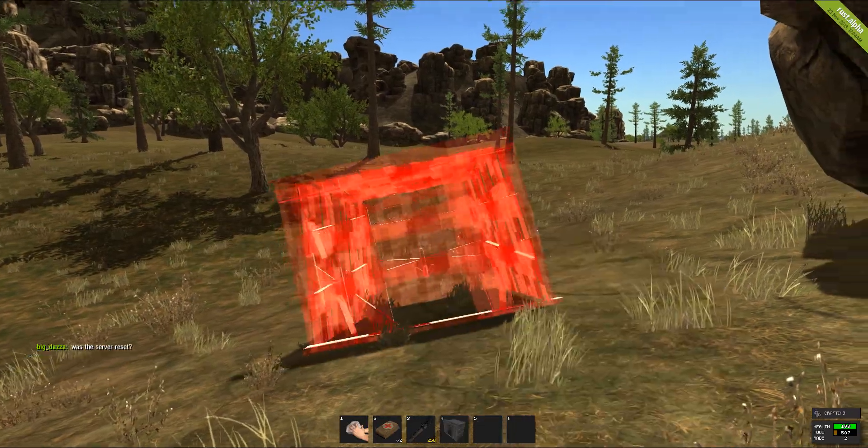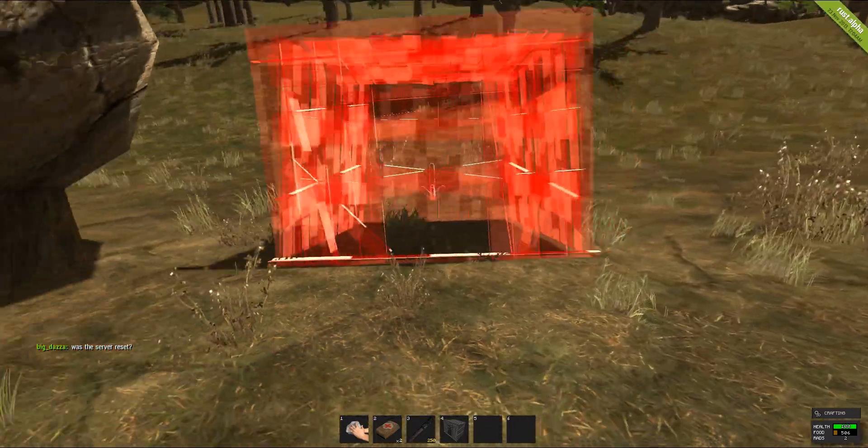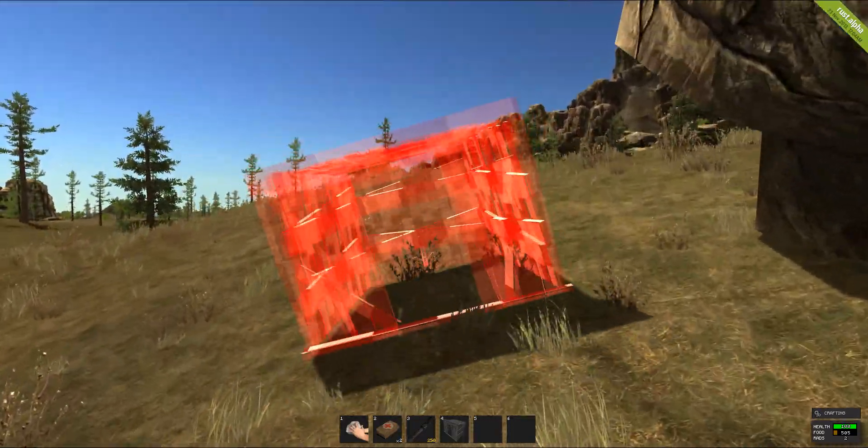After creating your wooden shelter, drag it down to your hotbar and push the coinciding number. It will appear just like this. Once it goes green, that means the ground is flat enough for it to place. And bang — there's your house.